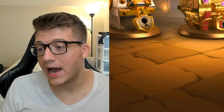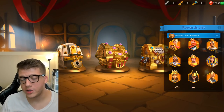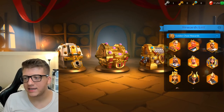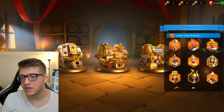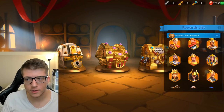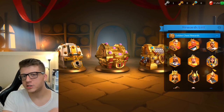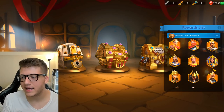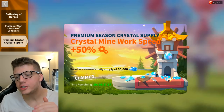A lot of people complain about the drop rate because new commanders keep getting added, diluting the pool. The more gold keys you open, the closer you'll get to average drop rates. Unless you've already maxed the commanders you care about here, go for gold keys — just don't spend gems to buy them.